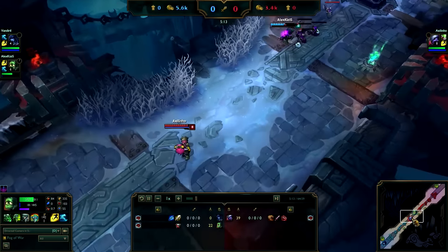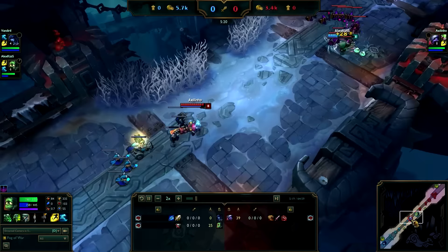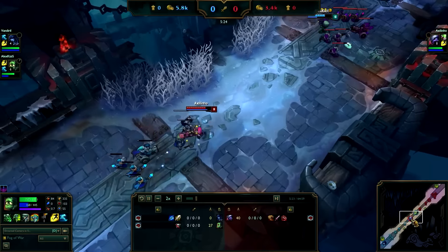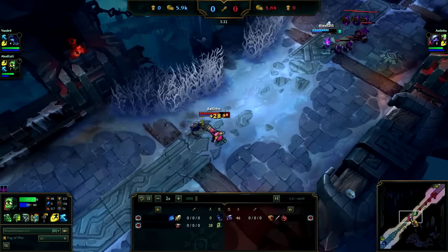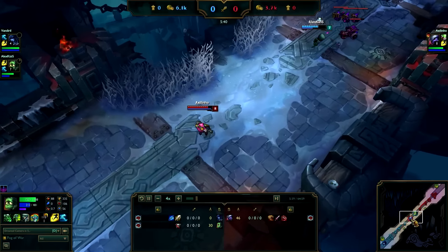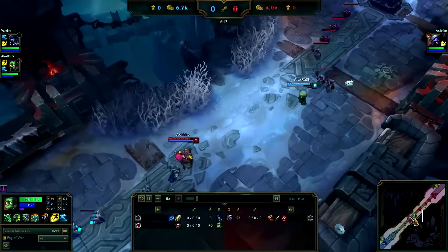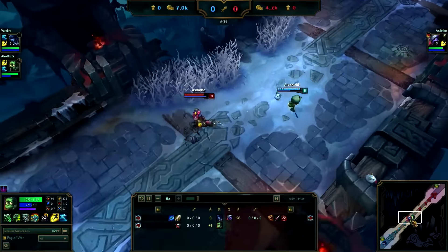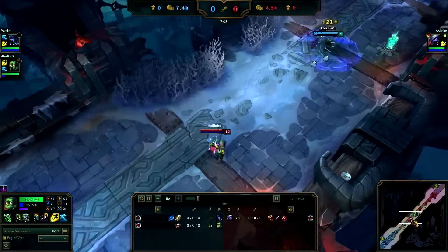And on the other side we have Tristana, which is basically doing the wave clear duty. Why do I use Tristana? It's because she's probably one of the best AD carries in terms of clearing minions, mostly because of her E and her Q.